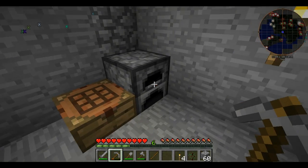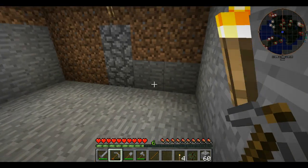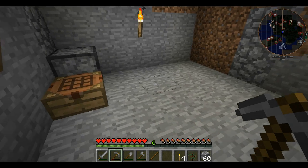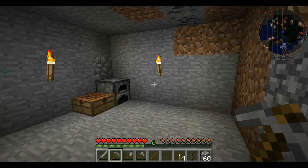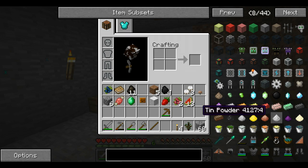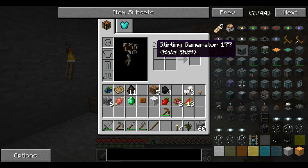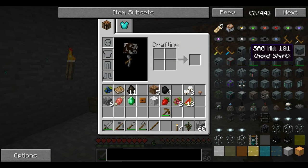Once you get used to it, Ender IO is actually quite fun. Did I just use all of my wood to smelt? Well, I'm going to go mining, get some resources, gather up some wood, decorate this place, and make it a nice home. I'm also going to try to make some basic sterling generators, along with an alloy smelter and a sag mill. I'll be back in just one second.